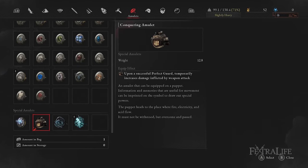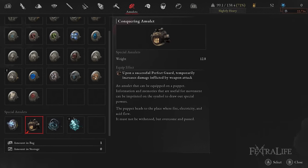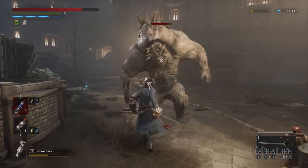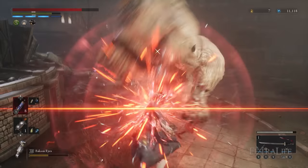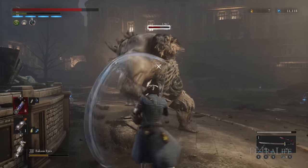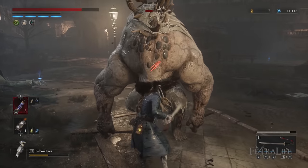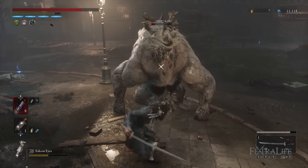In the third amulet slot, the Conquering amulet is equipped. This amulet increases the damage of your next attack after triggering a perfect parry. This works well because the heavy attack parry mentioned earlier actually works with this amulet and the counterattack gets a big damage boost — it feels like this amulet was made just for this weapon. Don't forget that you will only fully see the potential of this combo once you master the perfect parry with the Two Dragon Sword heavy attack.